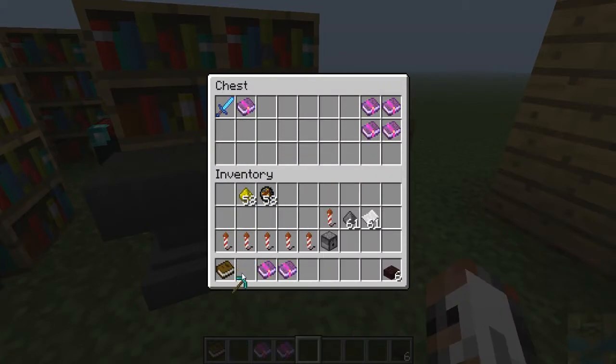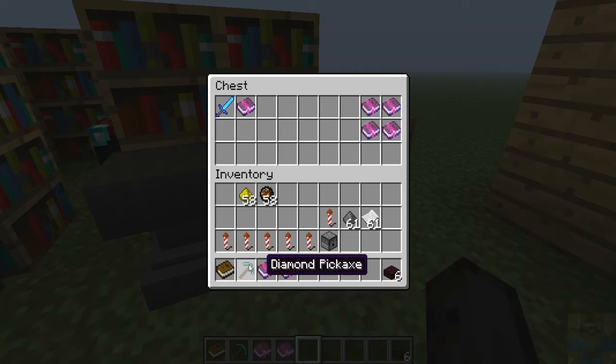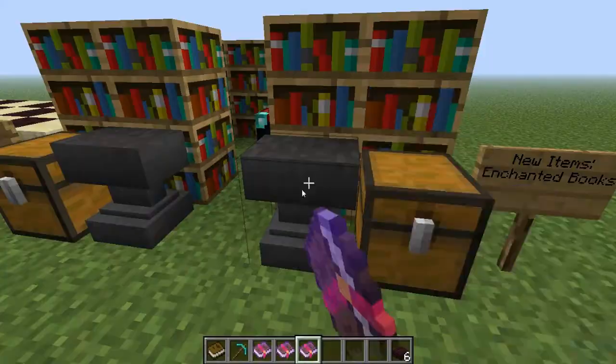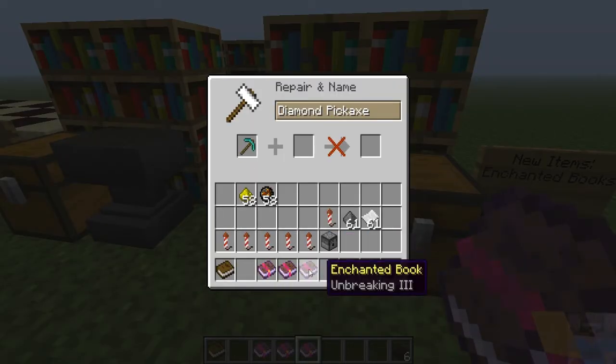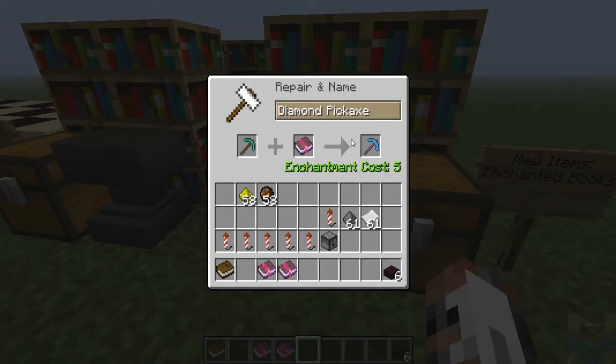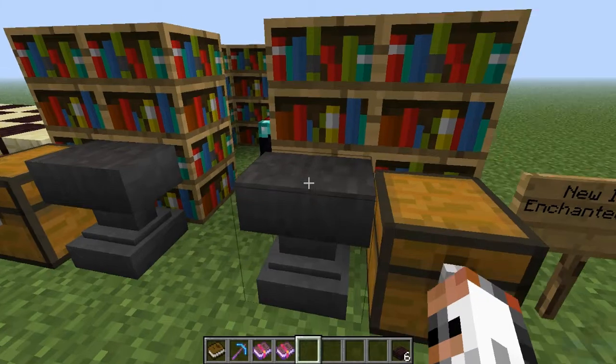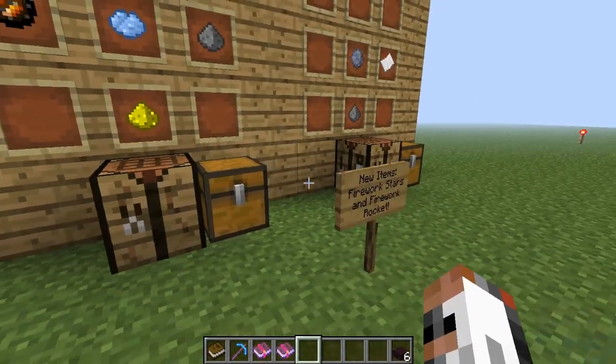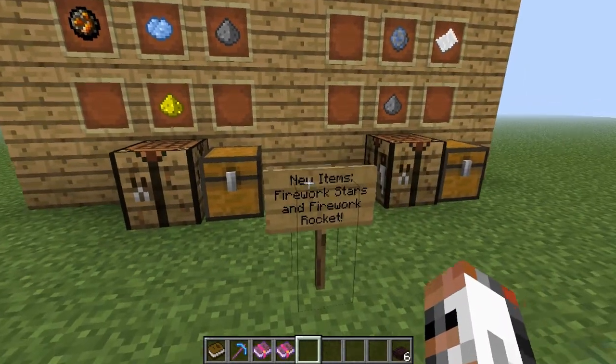Also, if you have a diamond pickaxe and you don't want to use it and get a really bad enchantment for it, you can just put it in the anvil and the enchantment book in here. And there you have a diamond pickaxe with Unbreaking, and you can even make it better. So that's pretty cool.